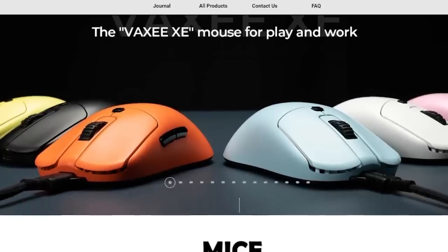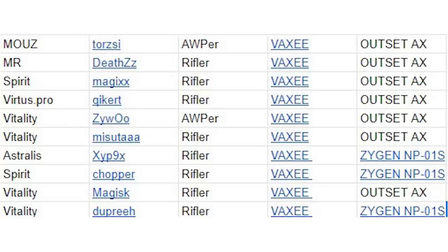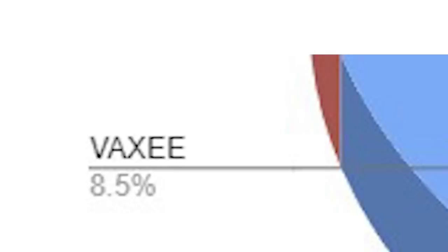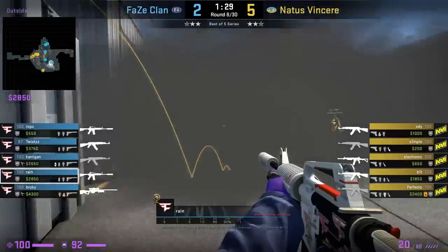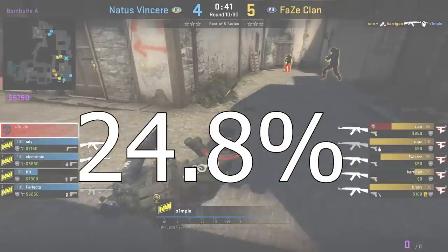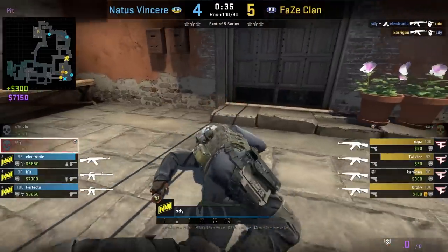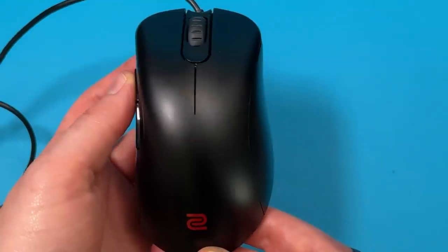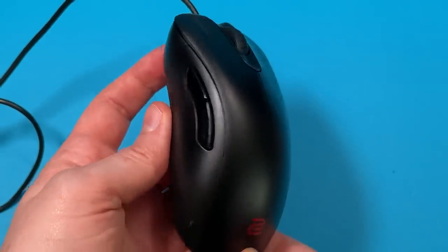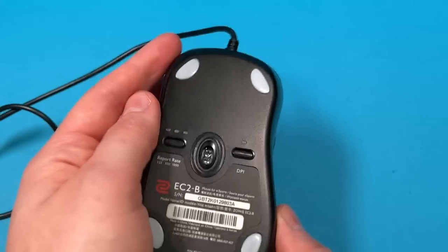Another interesting brand on this list is Vaxi, a company that started up in 2020, with 10 players using their mice — giving them an 8.5% market share of the player base, which is the third most and quite respectable for the time they've been around. The most commonly used mouse of theirs is the Vaxi Outset. The other big name is Zowie, with a 24.8% share of the player base. Zowie have been around for years and have previously dominated the CSGO scene. Out of the 29 mice of theirs being used, 18 are using the EC2 — mainly known as an ergonomic beast, super comfortable and reliable.